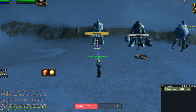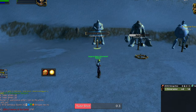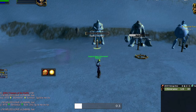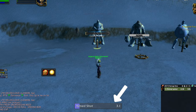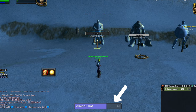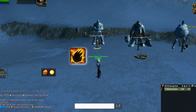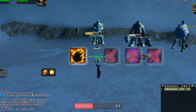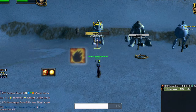For the ranged build, we open with Aimed Shot, Serpent Sting, Chimera Shot, Multishot, and then it becomes a priority system of using Chimera Shot over Multishot over Aimed Shot. Make sure to start casting Aimed Shot right after an auto attack to avoid clipping too much. Weave in Immolation Trap whenever it's about to fall off and everything else is on cooldown — this is a rather low value spell and should not be prioritized.